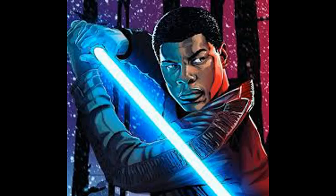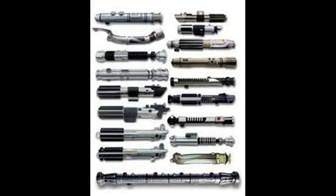Now in this video, I'd like to talk about Finn's lightsaber. What color should it be? What kind of hilt should he have? Should he wield one lightsaber or two? Should he have a staff? Or should he just have some crazy off-put design that we've never even seen before?